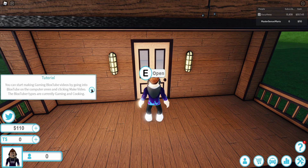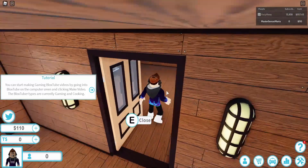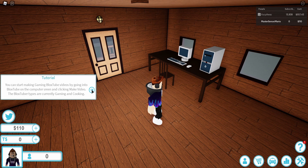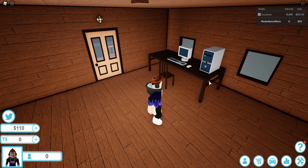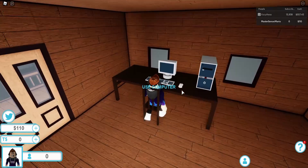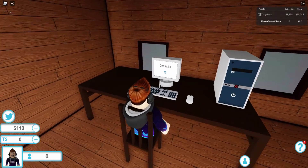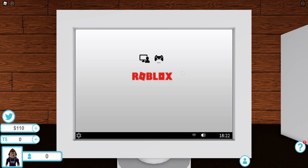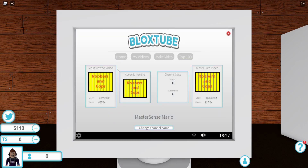You can start making gaming BloxTube videos by going into BloxTube on the computer screen and clicking make video. The BloxTuber types are currently gaming and cooking. Let's start making videos. Use computer. As you can see, I have $110 and zero subscribers. Hopefully I can get up to my actual amount of subscribers and even further. Let's click make video and select Galaxy Invaders.